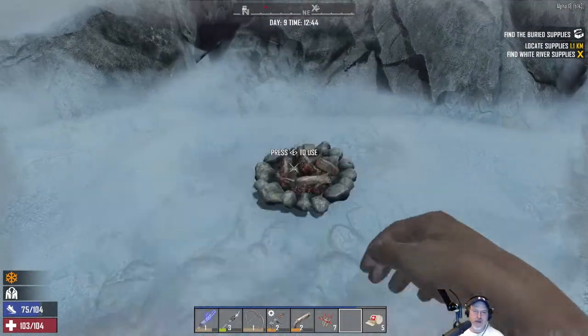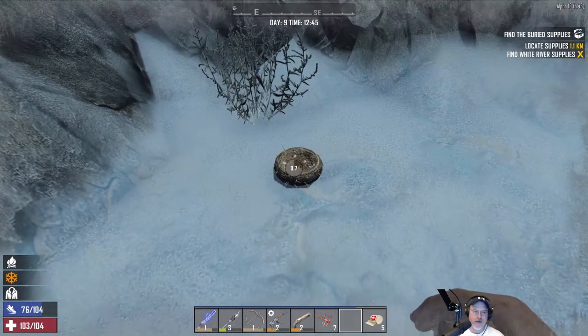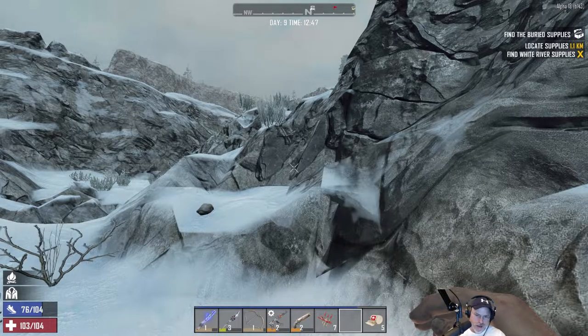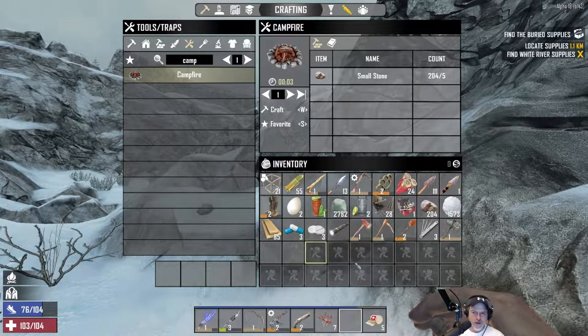Let's plop this campfire down. We're getting cold but not brutally cold — just cold — so that's good. Let's warm up. This is quite the adventure. That treasure was a lot of work — holy moses, and it was in a really weird spot.